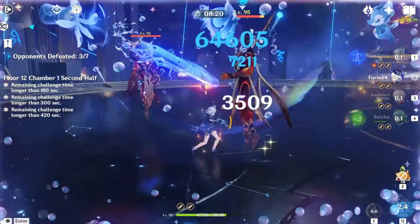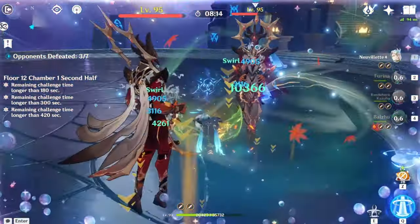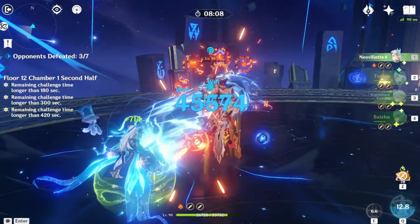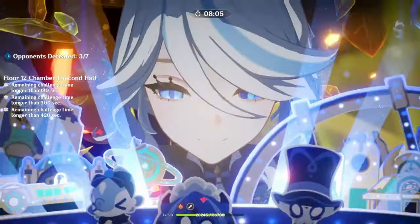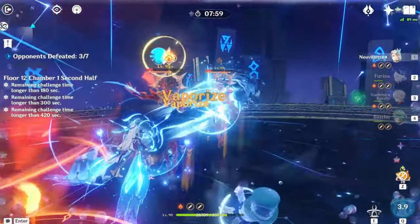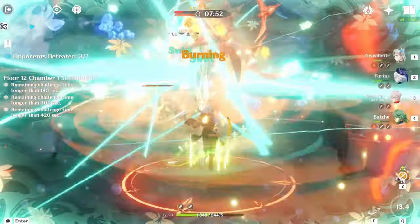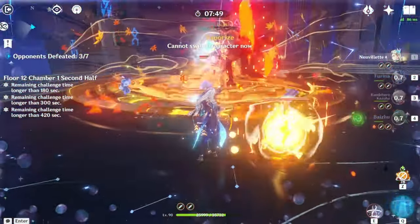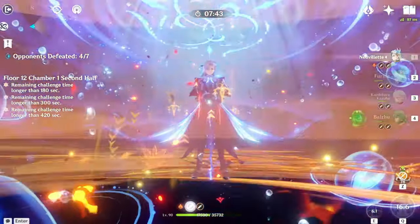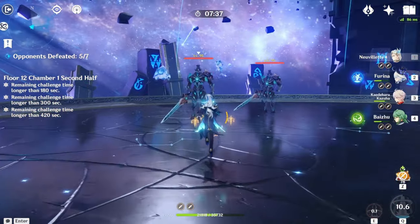The second half has pyro abyss mages, which are pretty easy, and then Lectors. Bringing a hydro character is a must for this floor — you need to take out those shields as fast as possible, especially the Lectors, because they can drain your HP significantly. Characters like Furina, Neuvillette, or even Barbara will work for dealing with pyro shields.